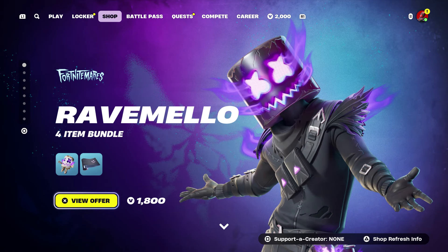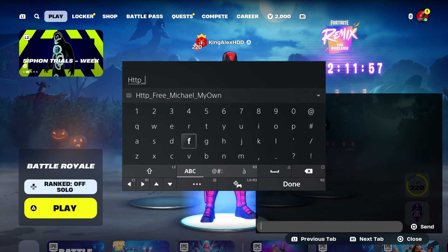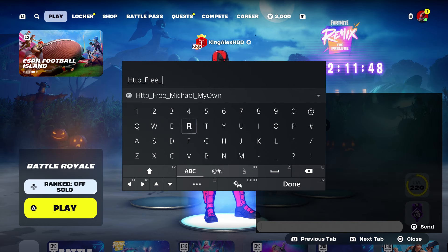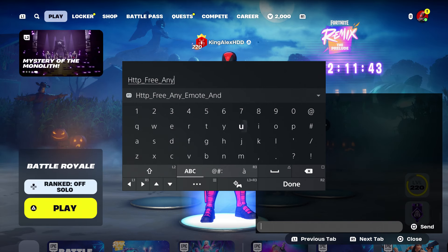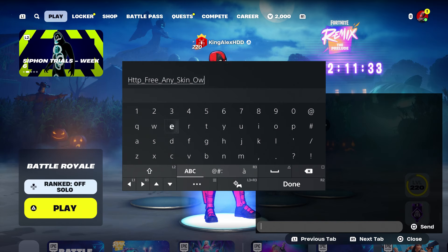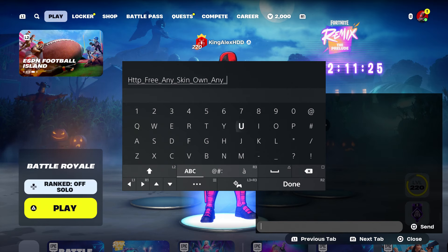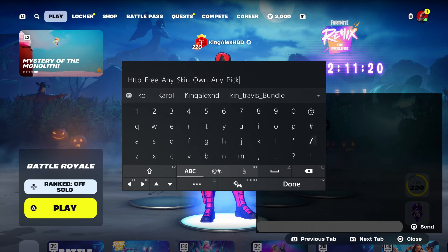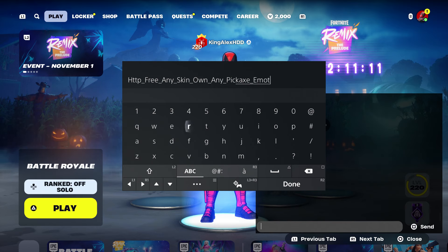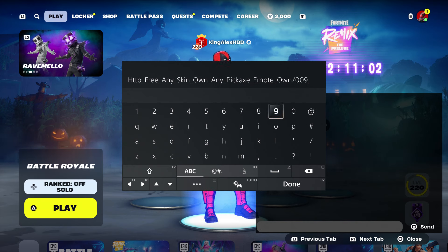If you want to get this skin right here, I recommend you to follow the steps. What you're gonna do is type in this code: HTTP, then underscore, then type in 'free,' then underscore, then the name of the skin — or any underscore skin. Then put underscore, like you own it, then underscore, and type in any pickaxe, underscore pickaxe. Then add emotes too on top of that, so you can get the emote as well. You can choose any emote, then type in 'O' and put dash zero zero nine. That's all you have to do — press done and send it to your account.